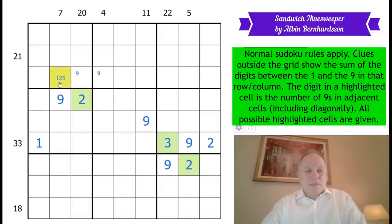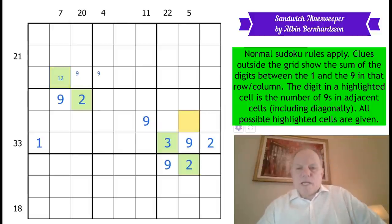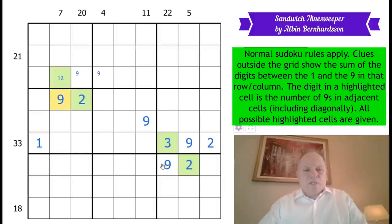This one won't be able to be a three because it can only see into two boxes, but it could be a one. A very important thing in this rule set is that all possible highlighted cells are given — so there is a negative constraint. That means, for instance, that this one can't touch a single nine. Actually it couldn't anyway because of where they're positioned, but this negative constraint might come to matter at some point.